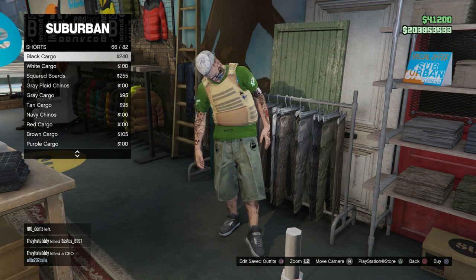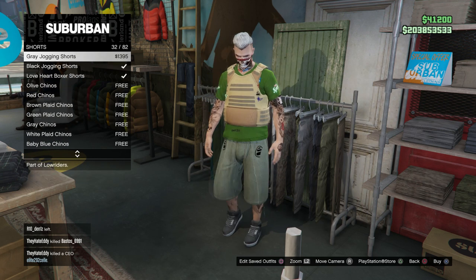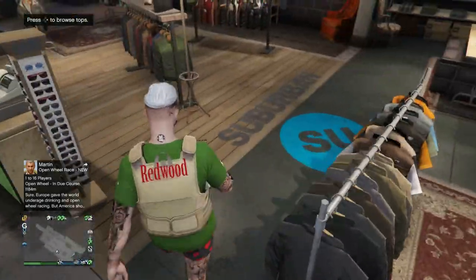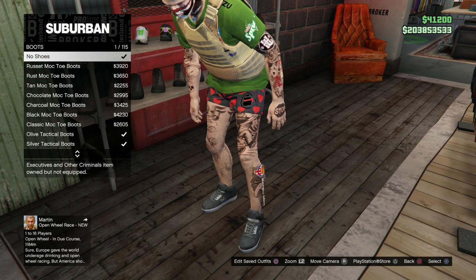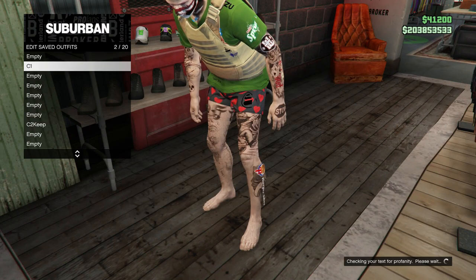This will all be our Console One outfit. We are merging our shoes now, so put on the shorts. From here head over to the Shoe section, go into Boots, and select No Boots. Go ahead and save this now as your brand new Console One outfit.